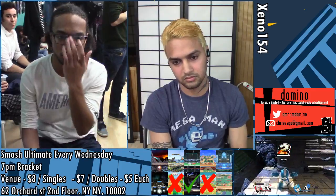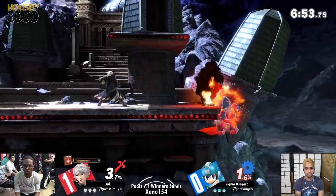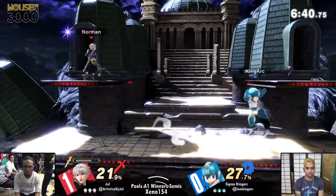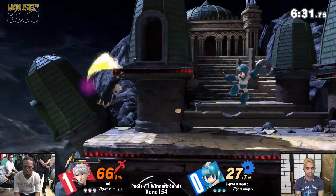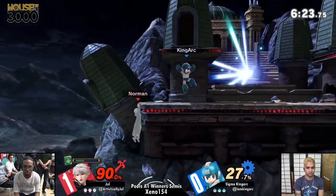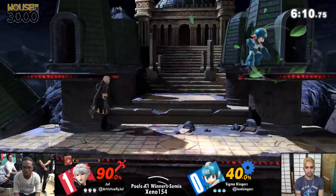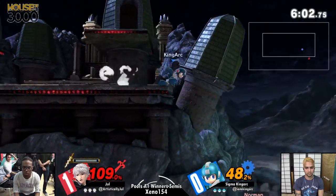We're going to Other Pokemon Stage, which people don't like on Twitter. I think this one is hype, especially with Cynthia's theme. We're Down B-ing offstage. Good mash of Rush there by King Arc to get above all the setups. Get that Metal Blade out of here! Nice forward air to back air. These back airs are really working wonders for King Arc, because they're catching his jump wins — pretty disjointed.